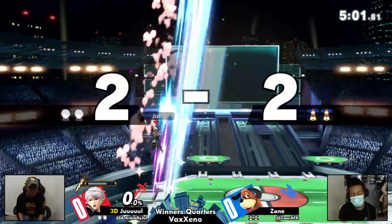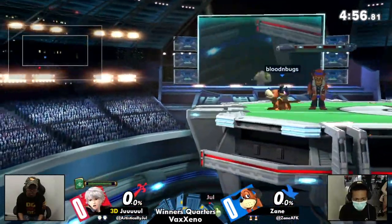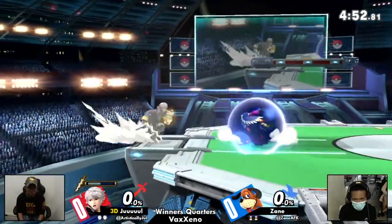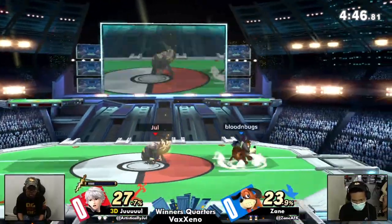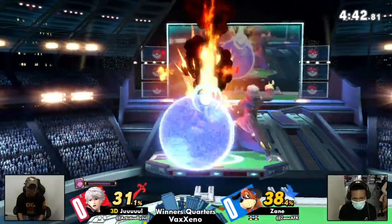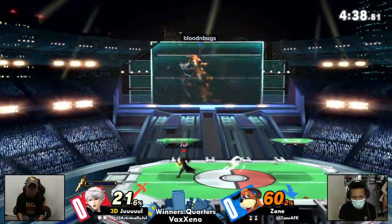That was the same deal right there — Jewel goes for that movement option a lot, and that was covering the jump outside of that movement option — definitely killed. And see, that's the thing: even if the can doesn't hit, it's the fact that it's covering all this space so consistently. Zane just has to have the presence of mind to kick the can over.